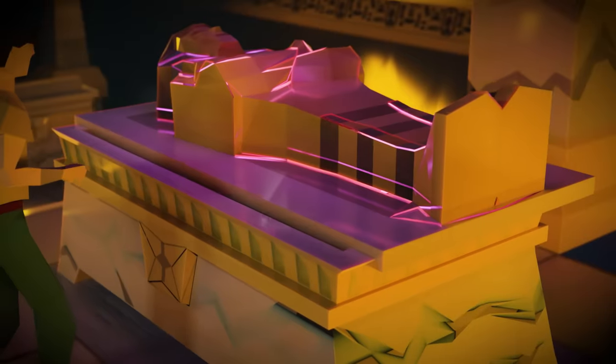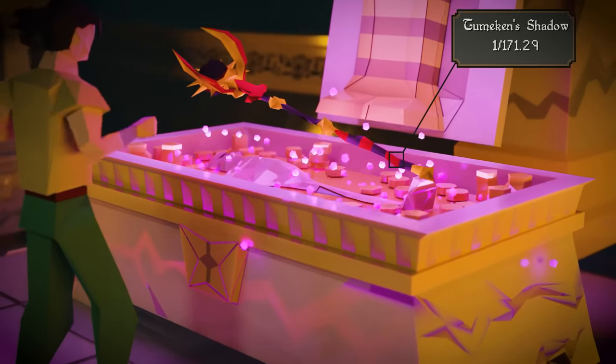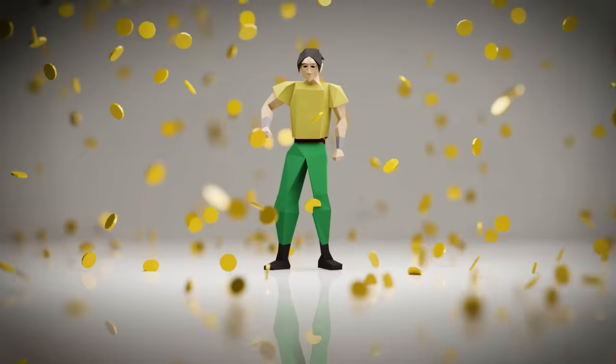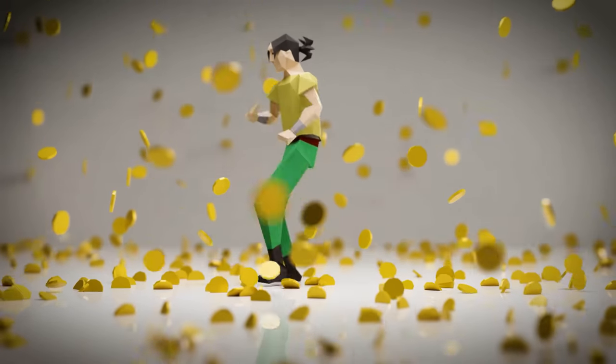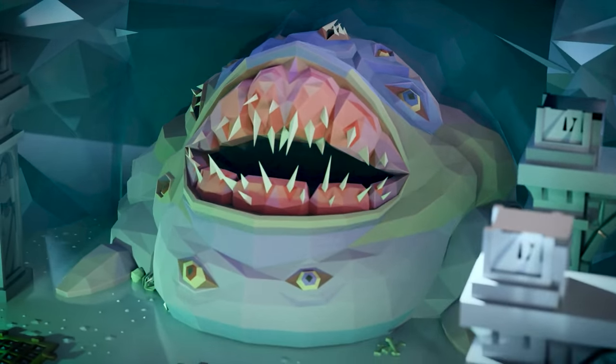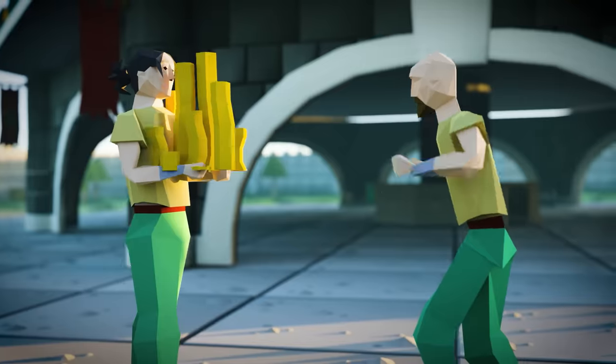On Drop Rate is a series where I can only receive an item within its wiki-stated rate, but with a twist. If I receive the item before or on its rate, I get to keep everything earned during the episode, including the desired item. However, if I do not end up getting it, I have to forfeit all the loot earned to you guys, the viewers.